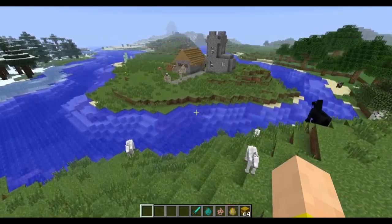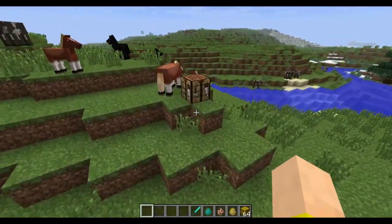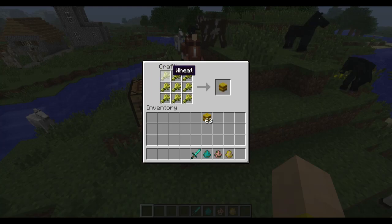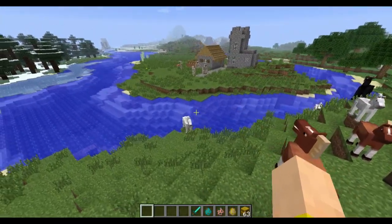This is actually a pretty significant one: when you craft your hay bales using nine wheat, you can now break them back down and get your nine wheat back, which is awesome. Hay bales are still very expensive — I wish they would only use four wheat to make them — but it's nice that you can finally get your wheat back.